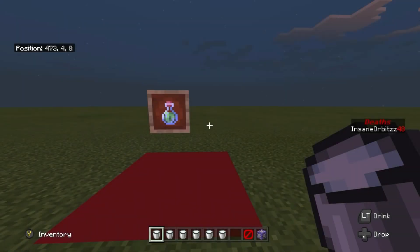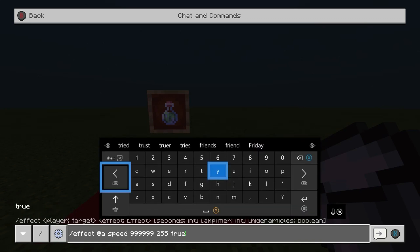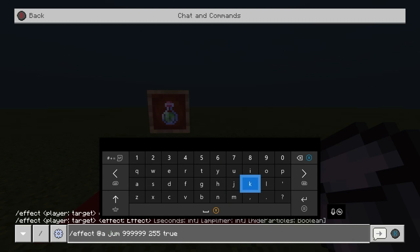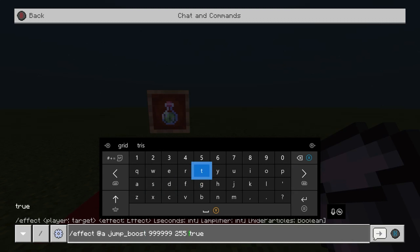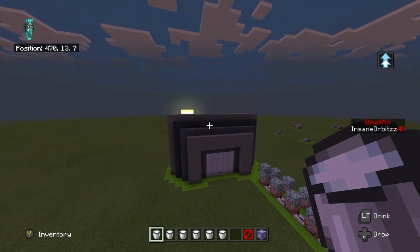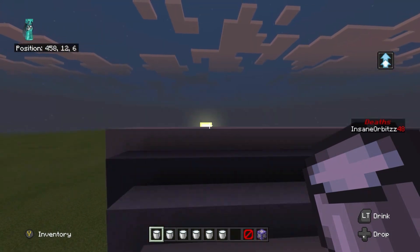Let's do slash effect @s jump_boost. I don't want it at the maximum level because it just shoots you into the clouds and you can never come down. Let's set the amplifier to about 8. Now look — I can jump really, really high!